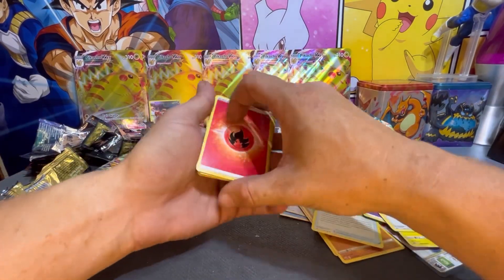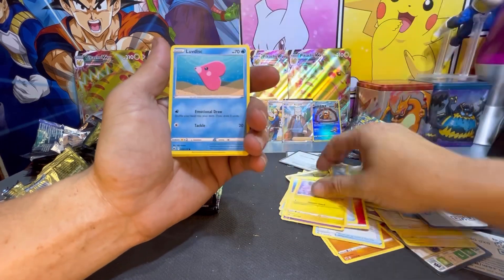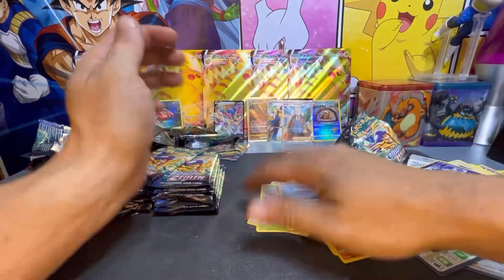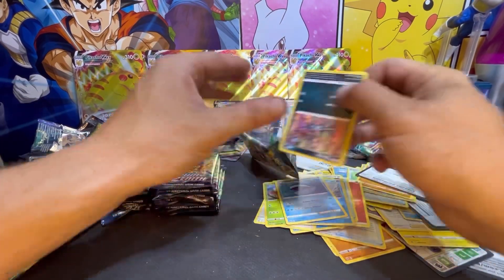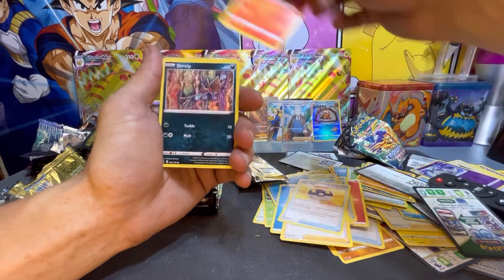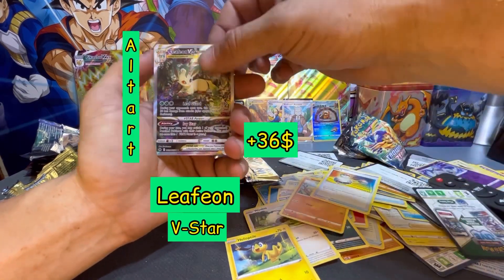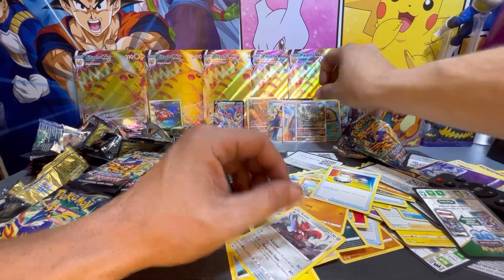Grabbing our pack — still looking for another gold. Fire Energy, Rescue Carrier, Amoonguss, Snorunt, and a Wailord. Here we go, another pack. Bunch of hits — here's your code card. Pack trick from the back to the front, flip it around, started off with a Water Energy, Digging Duo, Ultra Ball, Sableye, Wailmer, Sunshine, Switch — and a Leafeon V-Star! Followed by a Scizor. Check out that Leafeon V-Star, that's an awesome hit!